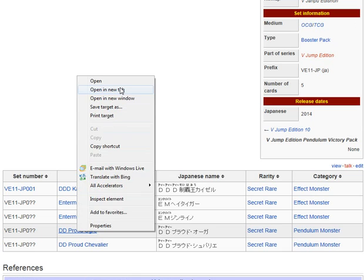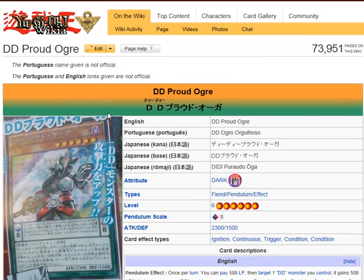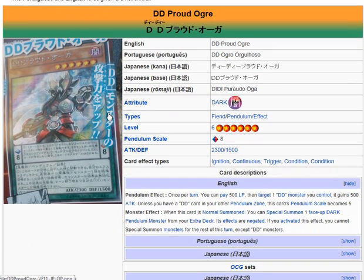Next up we have DD Proud Ogre. It is a Dark Fiend Pendulum Effect Monster, Level 6, Pendulum Scale 8, Attack 2300, Defense 1500. Pendulum Effect: Once per turn, you can pay 500 Life Points, then target one DD monster you control — it gains 500 Attack. Unless you have a DD card in your other Pendulum Zone, this card's Pendulum Scale becomes 5. Monster Effect: When this card is Normal Summoned, you can Special Summon one face-up Dark Pendulum Monster from your Extra Deck with its effects negated. If you activate this effect, you cannot Special Summon monsters for the rest of this turn except DD monsters.